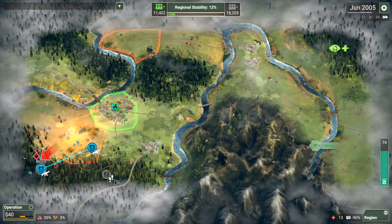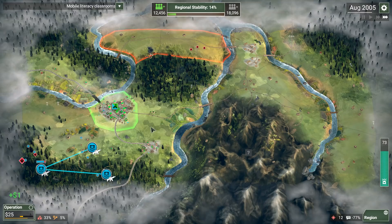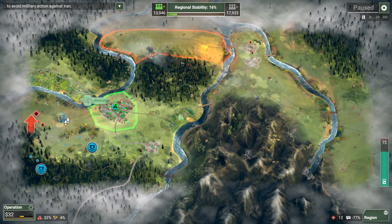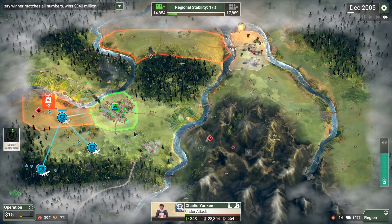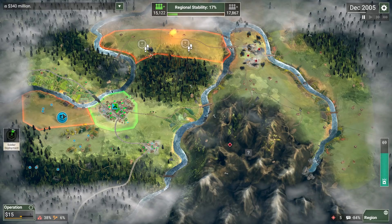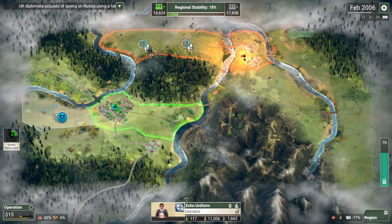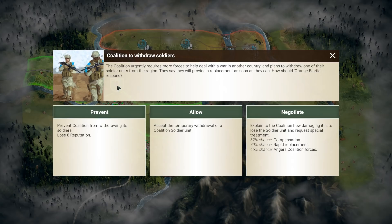I'd much prefer the insurgents go into the mountains where I can easily control them. Let's try to fight them back and reinforce over here to kill this faster. Let's go for the PR for extra strategic communications. The good news is insurgents don't control a lot of regions, so we're not losing much reputation right now, and our regional stability is looking pretty good. Moving these guys up north — we cleared out remaining zones and found another camp. Let's start training up some national soldiers and reduce our corruption again.